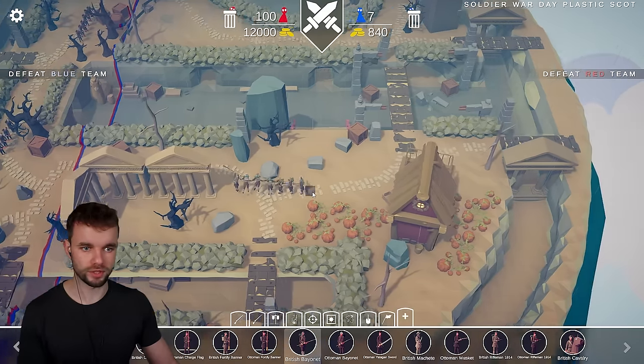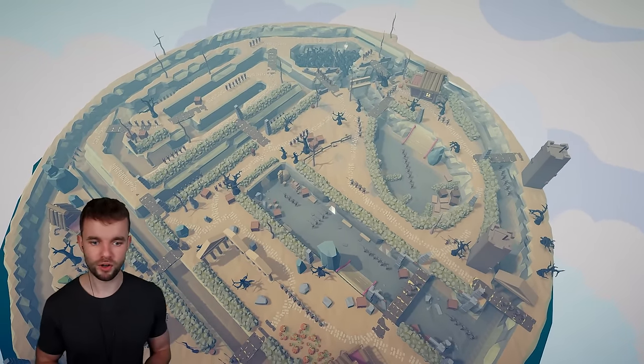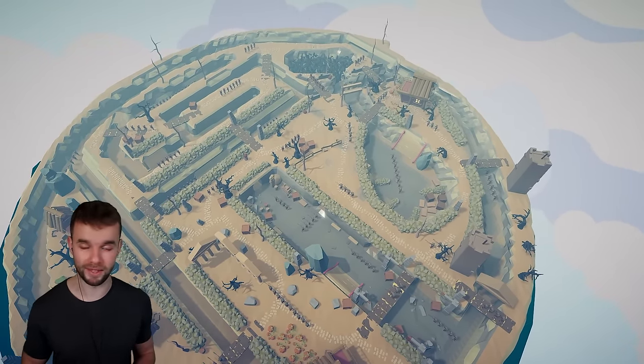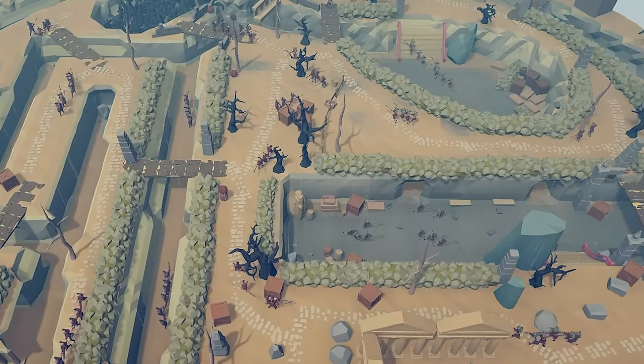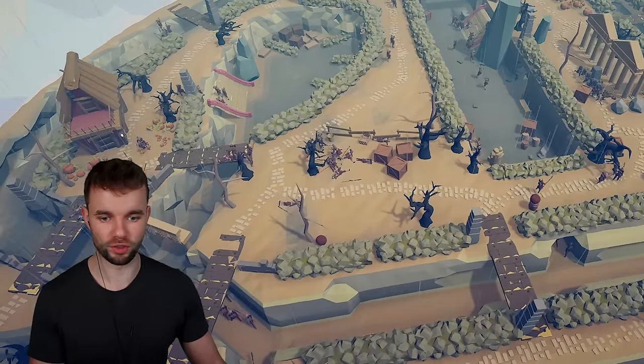Now let's get 100 British units sorted around the map as well. So that is 100 Ottoman bayonet units and 100 British bayonet units. Let the battle begin. Look at the complexity of the pathfinding here — there's just going to be battles all over the place.